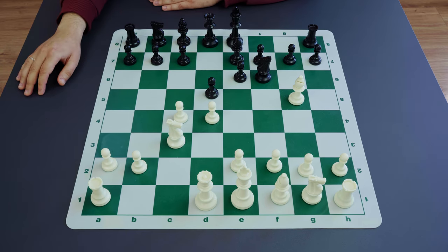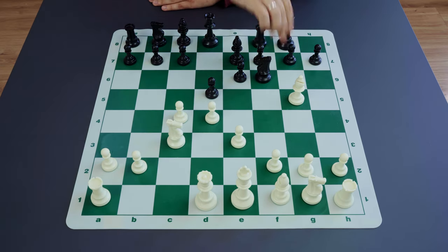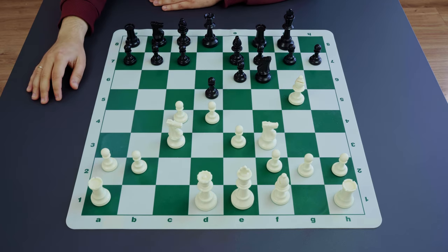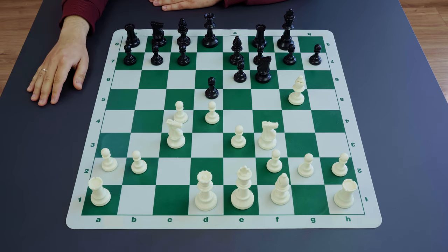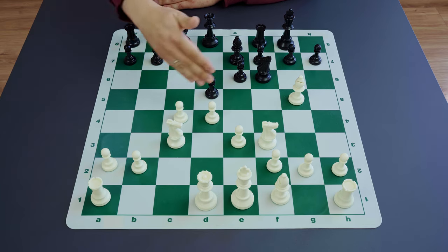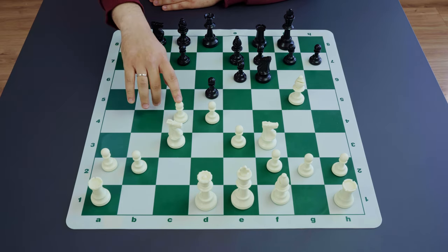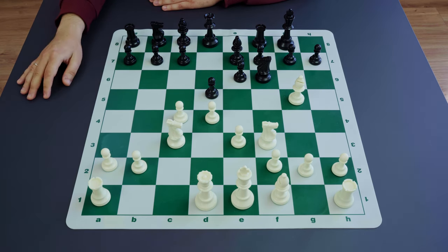After natural moves like e3, castling, and knight f3, white starts developing the kingside. Black has to do the same with the queenside. White has a serious presence in the center — it looks like white is kind of having an extra pawn in the center, mainly because of the c4 pawn.